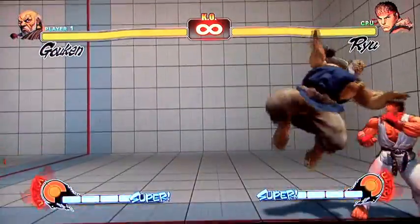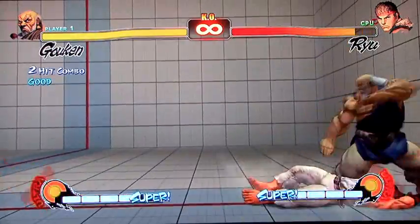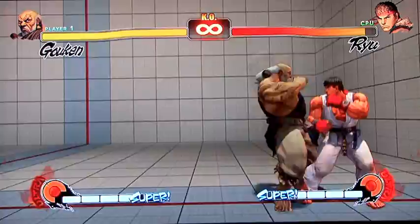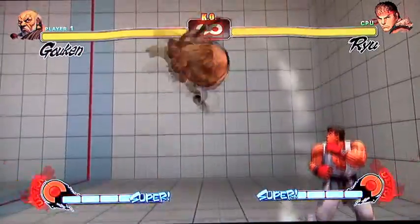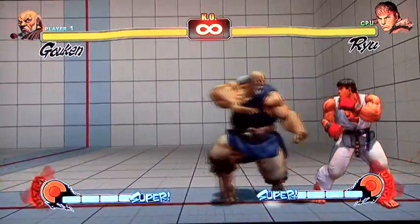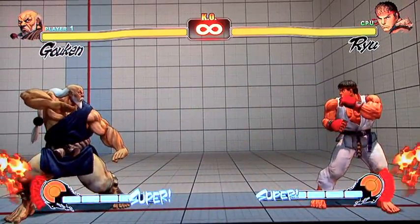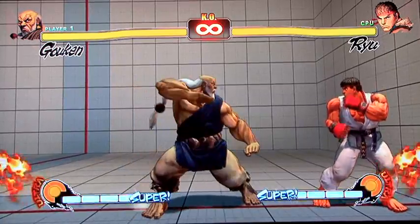He's also got the demon flip, and you can grab out of that, which is a lot of fun. Or you can do things like go into a dive kick, or actually go into the air and do a mid-air parry. There's that little motion — if he did hit me, I would fly right past it and land with a quick hit.